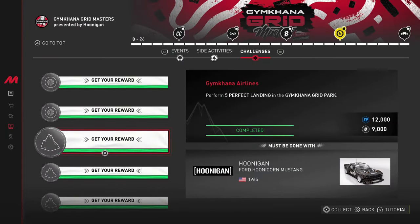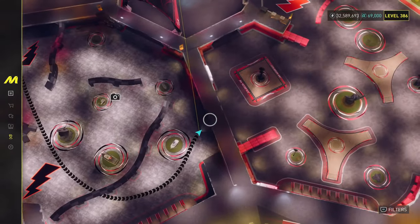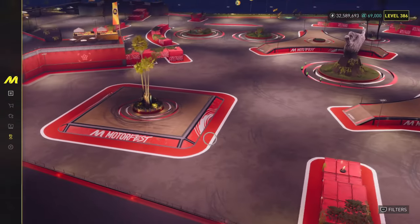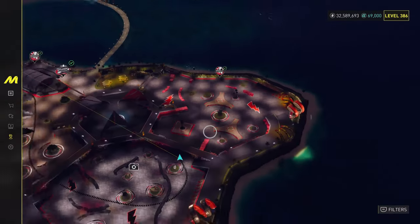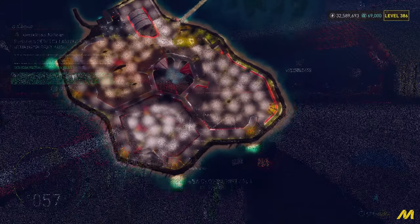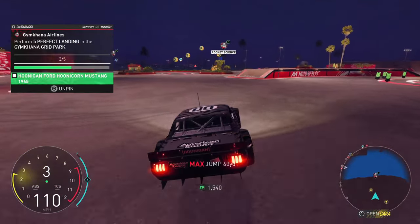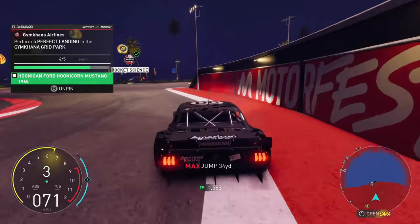Moving over to Gymkhana Airlines: perform five perfect landings in the Gymkhana Grid Park. This is actually very simple — head to the bottom part of the Gymkhana Park, which is probably the best place to do this, and you get to use the lovely Hoonicorn. Head for one of the main jump areas, hit your nitrous a bit, and keep in mind you'll have to land straight to get one of these every time.